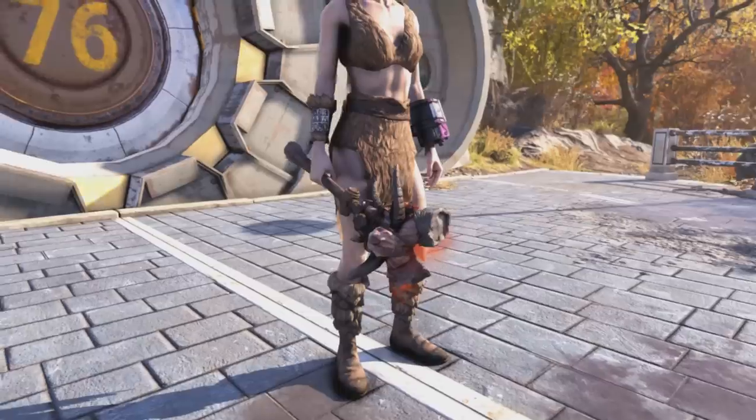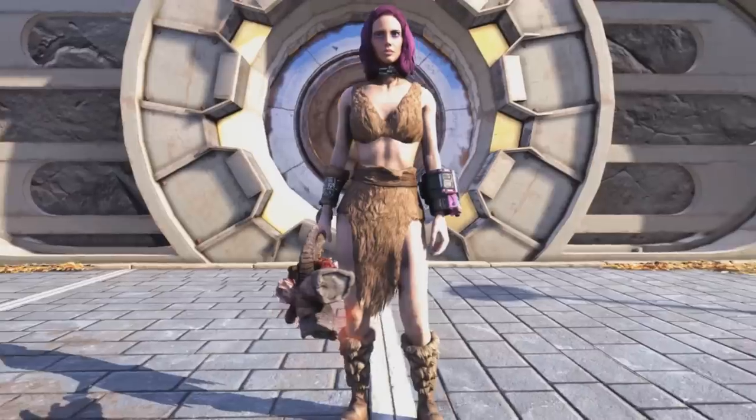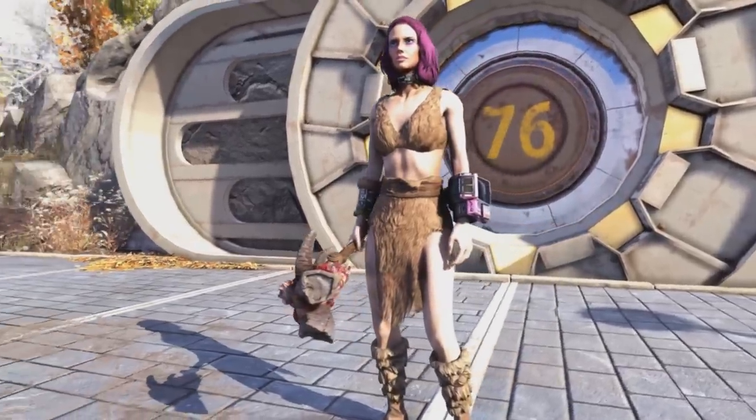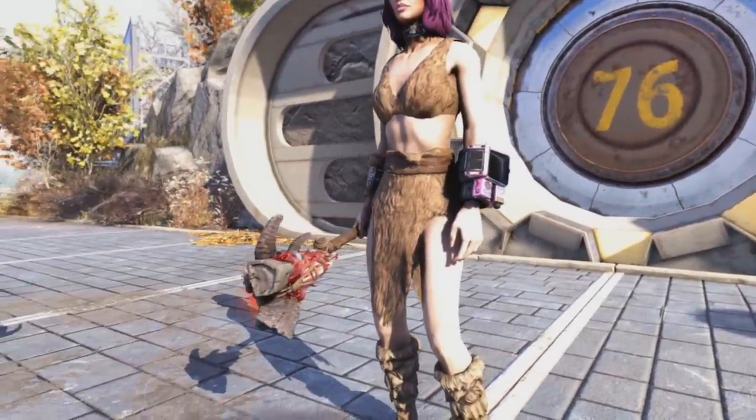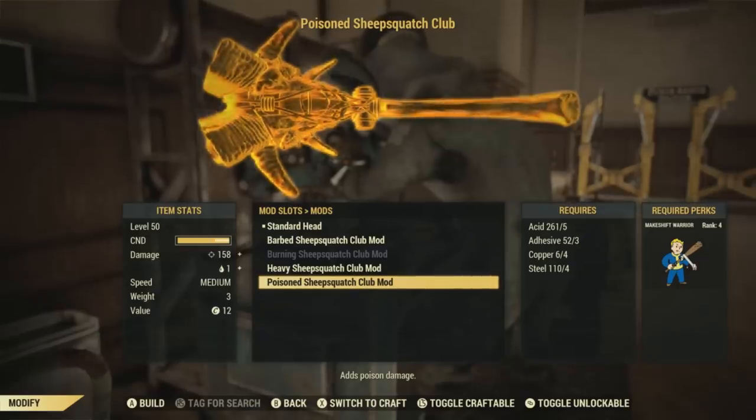Next up is the poisoned Sheepsquatch Club mod. This looks pretty gruesome — you can see the worms on where the skull is. This will require five acid, three adhesive, four copper, and four steel.